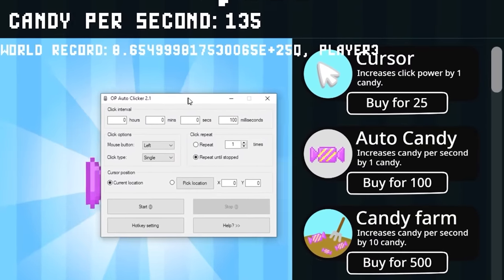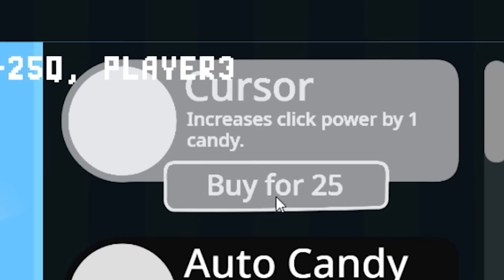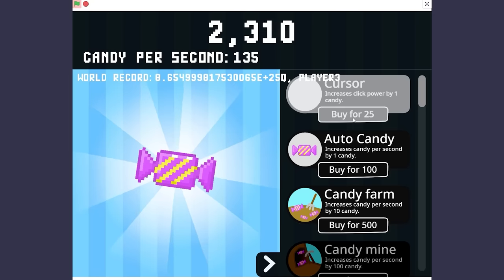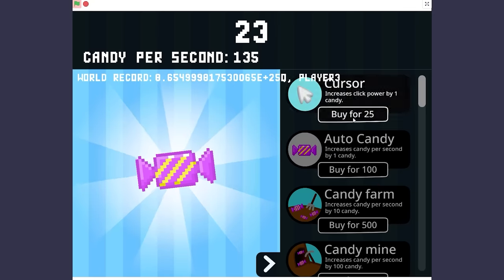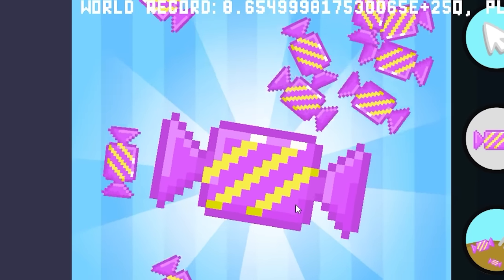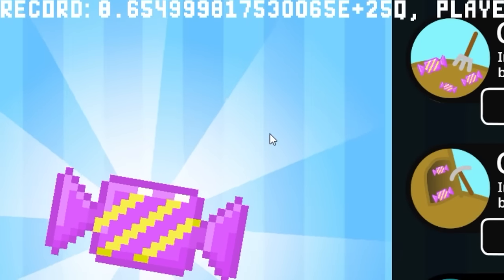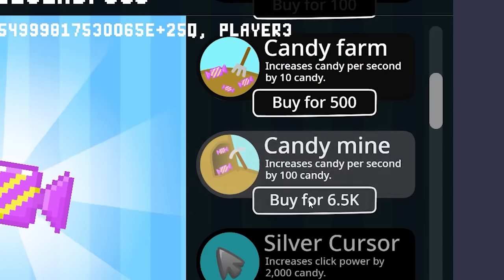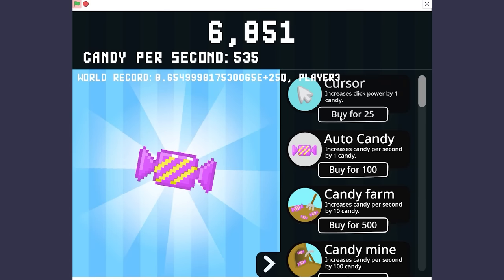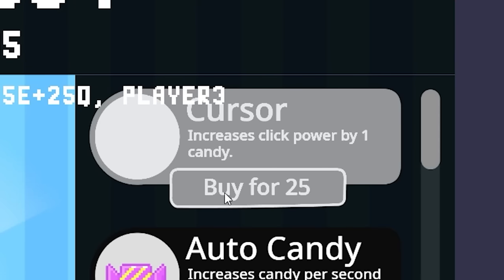Let's bring in my auto clicker. I'm going to set this to one millisecond. Oh my goodness, it's clicking it so fast. I'll take this all the way down until I have no more candy — I'm now about out of candy. So now every time I click I get 372 candy every single time. I got the golden candy. Oh, I'm at 30,000 candy. I'm going to buy more of this candy mine. Let's activate the auto clicker — getting lots of cursors is really important.